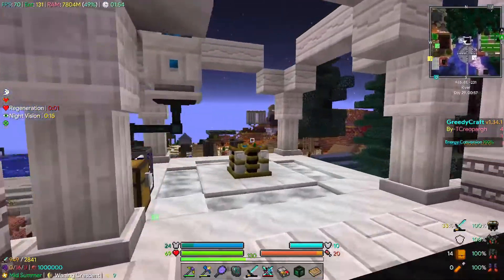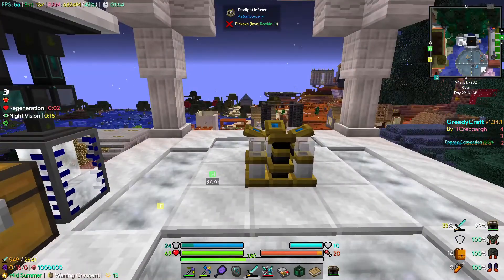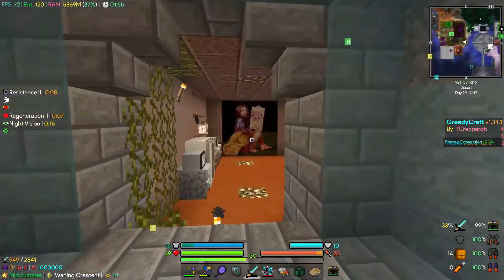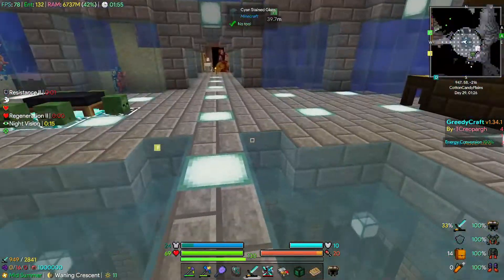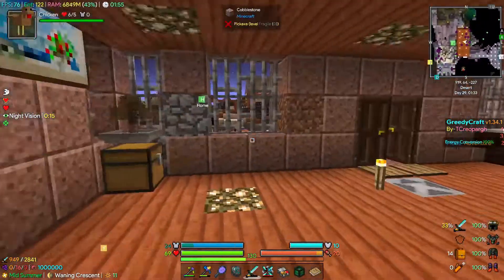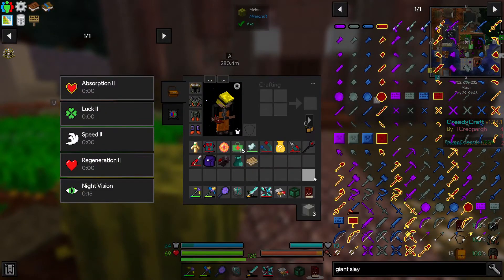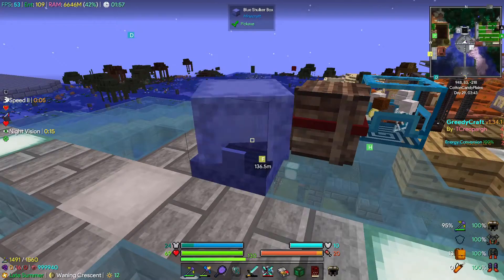Our book should be full now. One thing we did do off camera is move our starlight thing so it's pumping liquid starlight in there. The next boss I think we can take out with the gear we have — it may be close, but the damage should be negated mostly by our blood armor. I think we can use the laser gun on the next boss too. Let's grab everything we need from our shulker box.